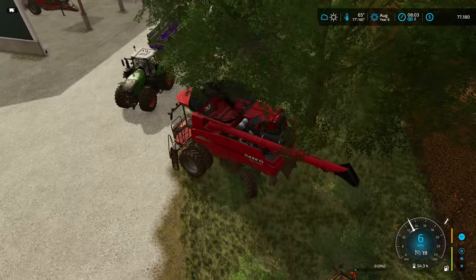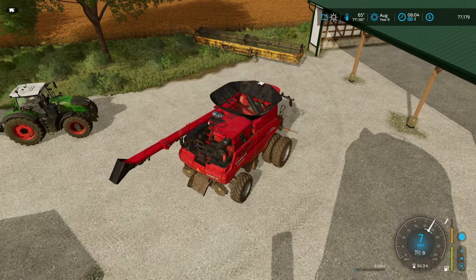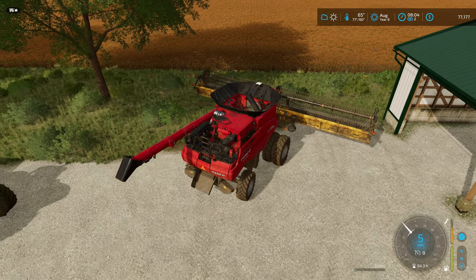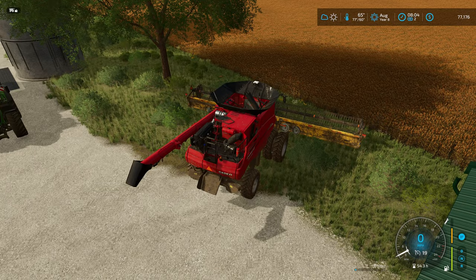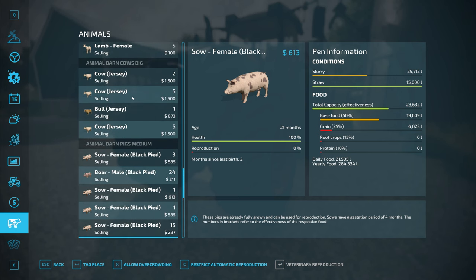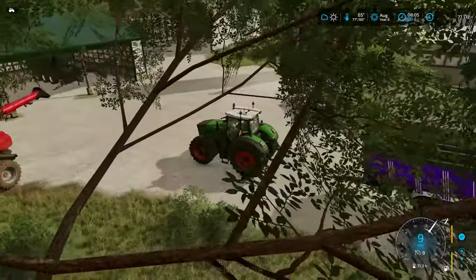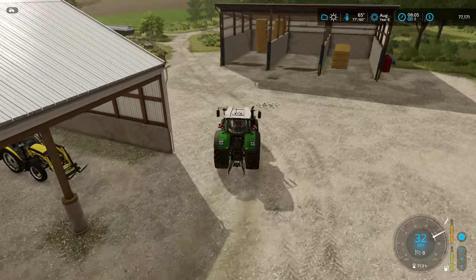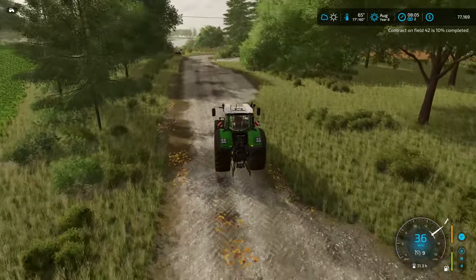We'll drop off the header and get around that corner. I'll lower the header down to the ground just to take the weight off the combine a bit. Checking slurry: we've got 25,000 liters from the pigs and the cows have 40,000. I'm going to drop off the trailer here for a while and get back to using the tanker for slurry only. I need a tanker for milk but the dolly is on the low loader, which is over at the cow farm.